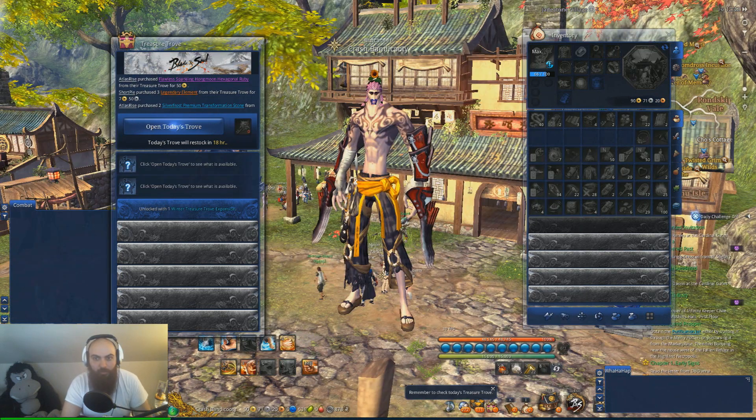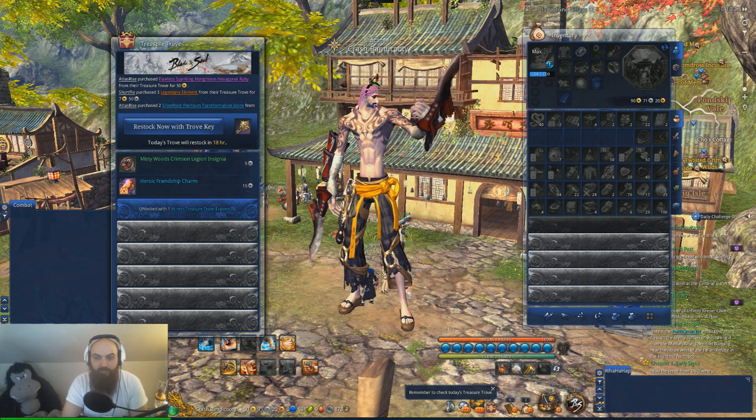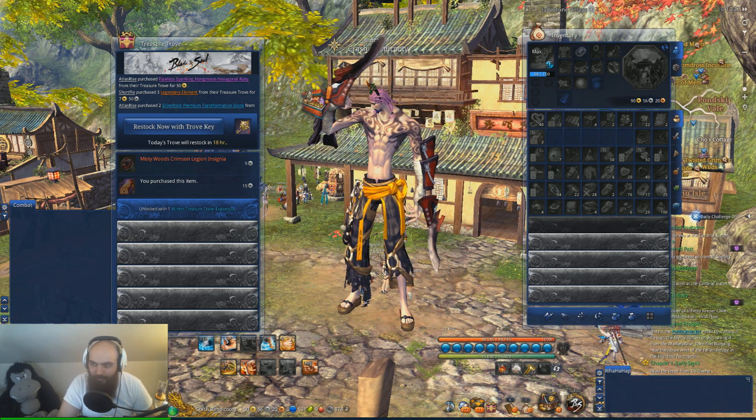Let's pop open this KFM's and we get a Misty Wood Crimson Legion - not a big flare - or three Heroic Friendship Charms. Let's go right to FM and then Destroyer right now.